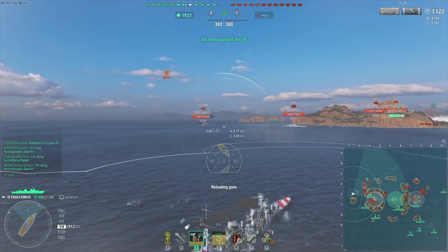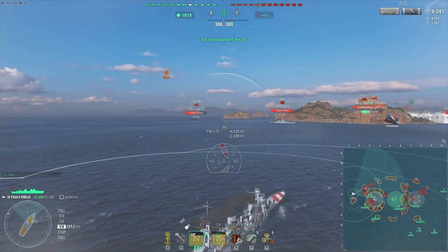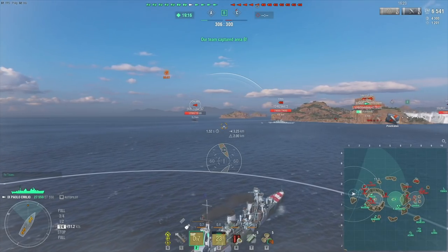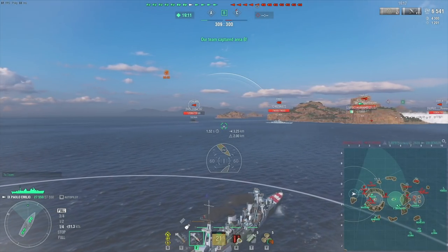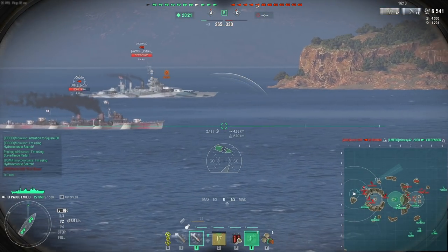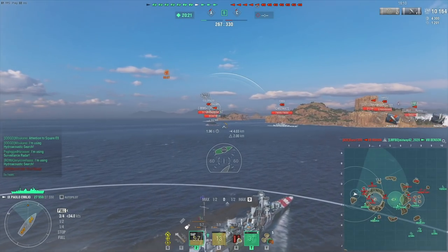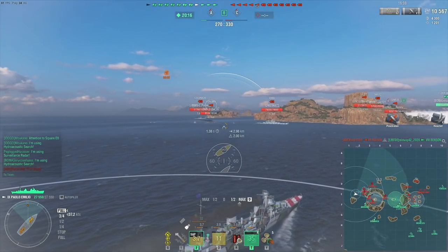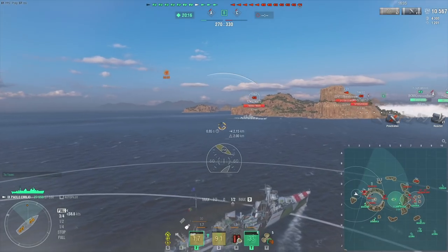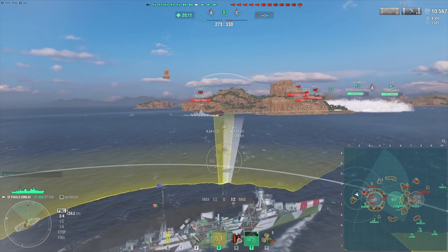I should take a shot on the Yugumo, even though it'll give my plan away, but I'm really close to this Iowa. Here's my plan: I'm going to try to rush that Iowa once my torpedoes are reloaded — so about 20 seconds. Once my smoke screen disappears, I'm going to use my own and just sail towards the Iowa. I want to torpedo but not get so close that I get spotted, and I want to save my HP for later in the match.